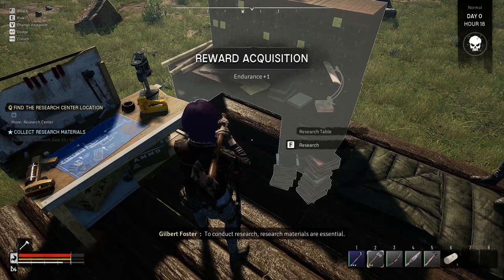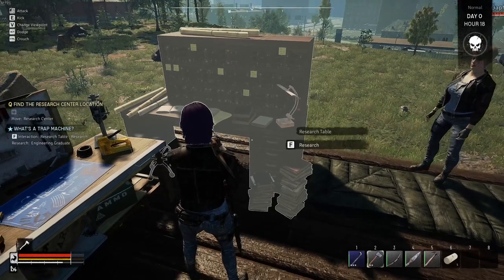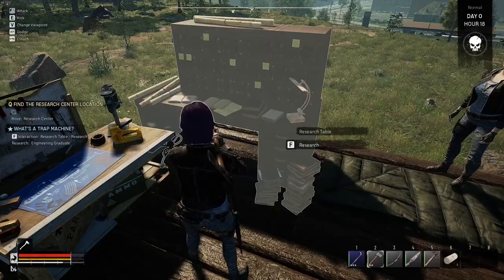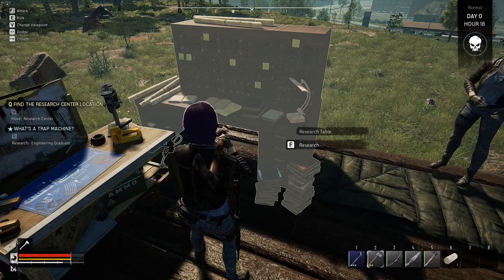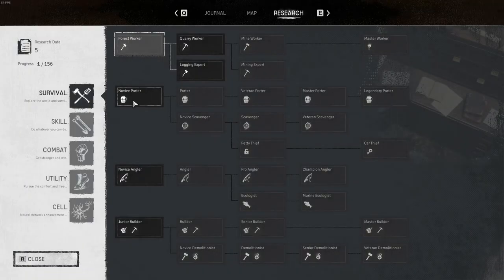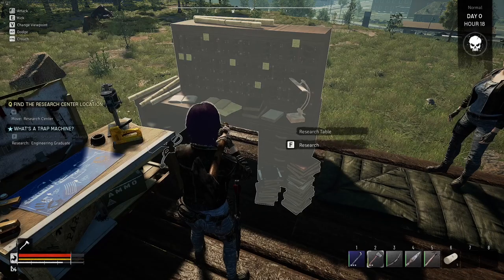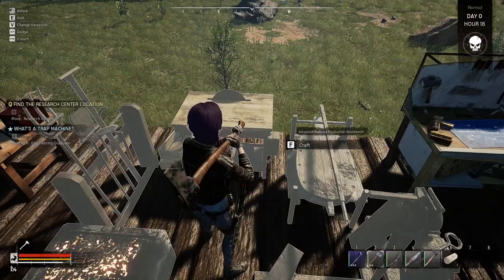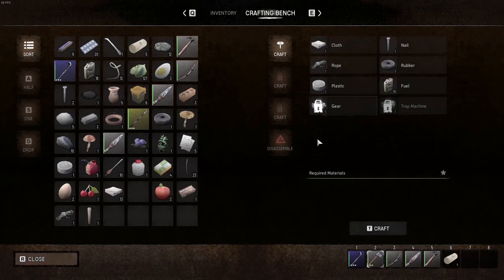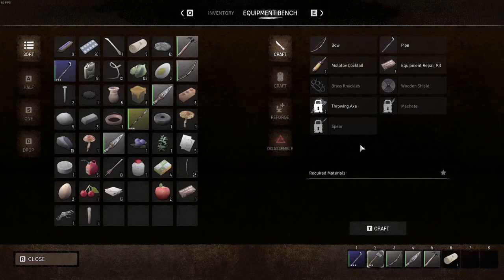To conduct research, research materials are essential. Shall we start with the most important research in order? Research table - research - interact. Forestry worker, sure. Novice potter - no, I need more paper. Research engineering, research engineering graduate. I need some - oh, I can make some. I believe research data. I know one of these have it. You use leaves for it.